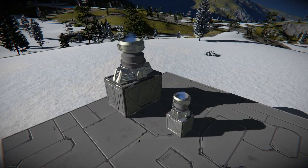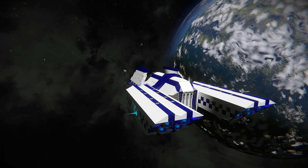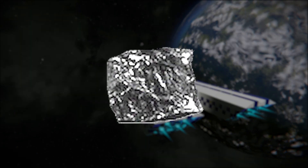Ionic thrusters are the opposite to atmospheric thrusters as they're designed to work in space. They are less powerful than atmospheric thrusters, but that doesn't matter as much since you're in space, and they require end-game resources such as platinum, which can only be found on moons and asteroids.